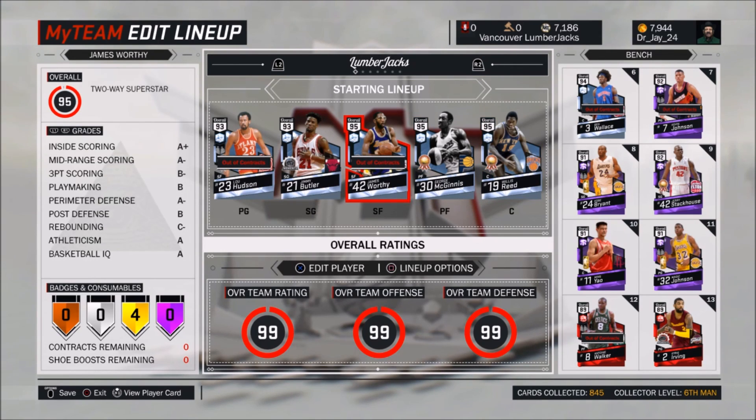If you guys are not doing the weekly challenges, I'd highly suggest you start doing them because they're giving out some really great players. They started off with a sapphire, then raised it to a ruby, then an amethyst, and then two diamonds in a row.